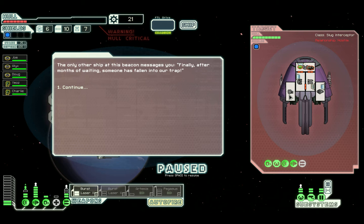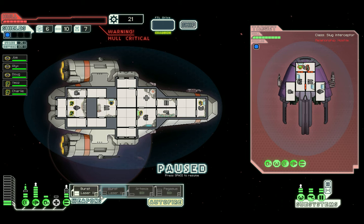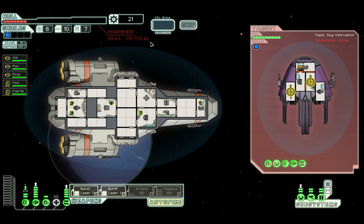As you'll see here, right now this is the easiest ship to disable their oxygen, because if you'll notice, they don't have a door connecting to their oxygen room. It's a pretty lousy design for a slug interceptor. Like I already said, this is the easiest ship to do this with because they can't repair their oxygen.